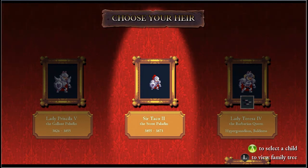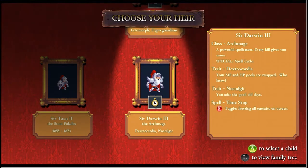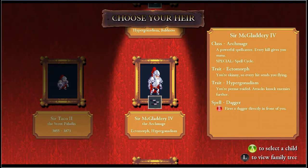So how Rogue Legacy works is that you have a bunch of heirs. It's essentially a family tree trying to take out one castle. Now, each of your heirs are special in their own way. For example, this is an Archmage. I've played a lot of it, so I've upgraded a lot of the characters. This guy would start off as a mage, but you upgrade him to an Archmage.